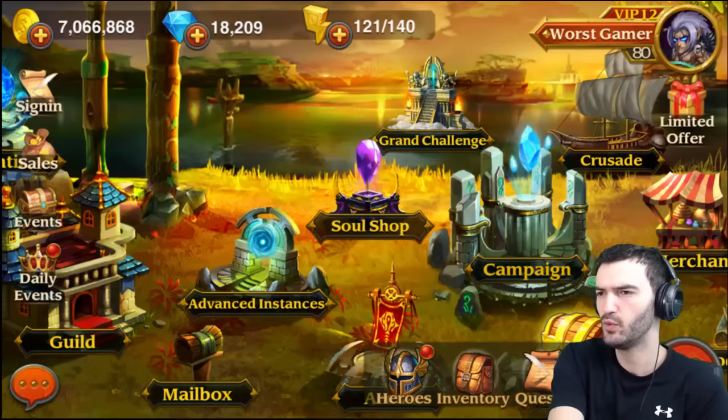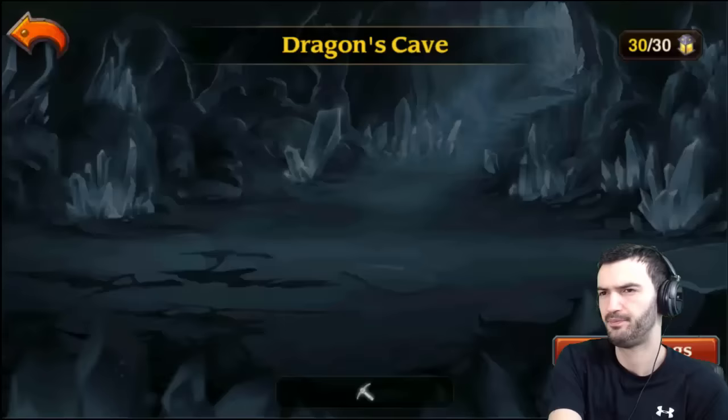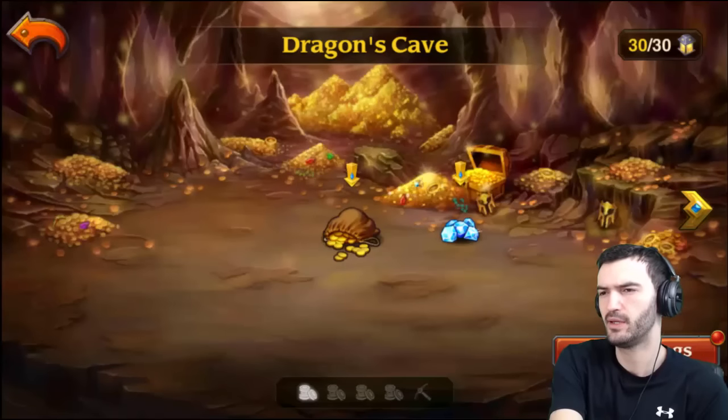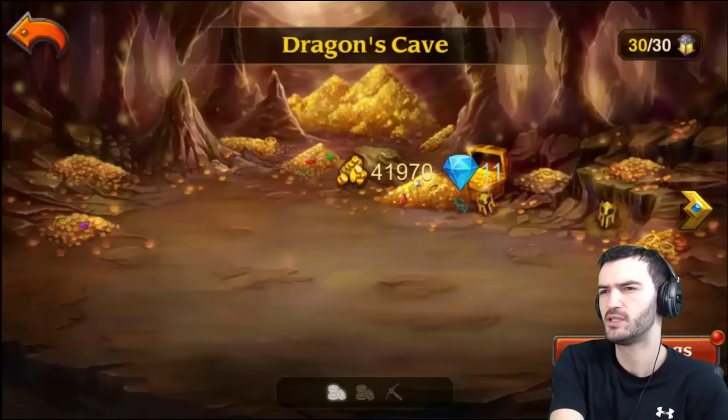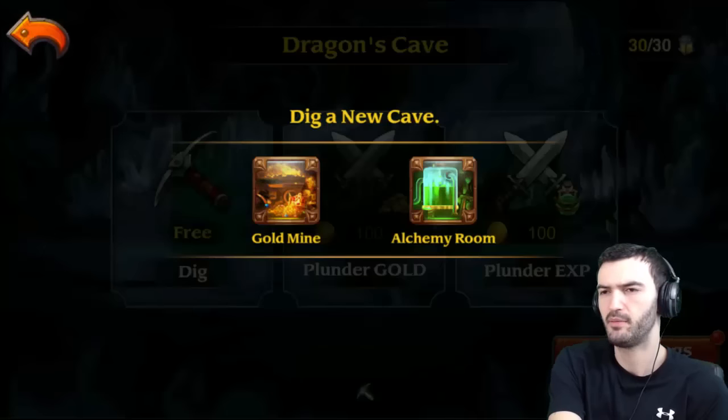I think the last thing was I had to do the Cave — Cave Digger. Yes. Alright, so we can claim these right now. Getting some gems, a nice amount of gems, some nice coins.